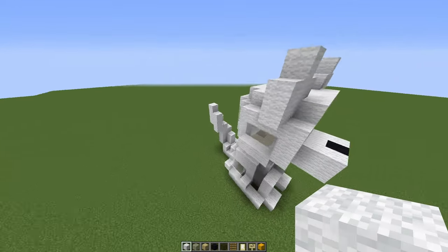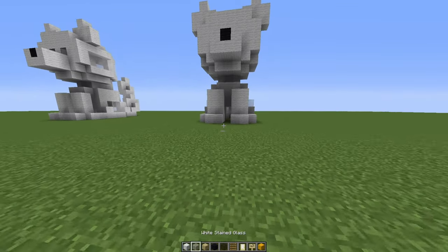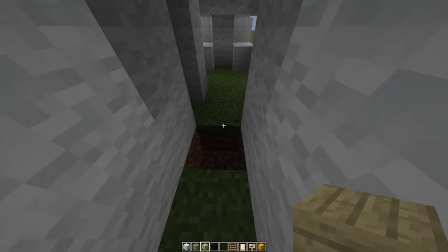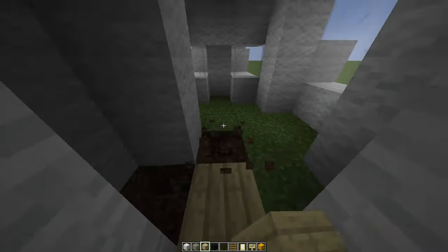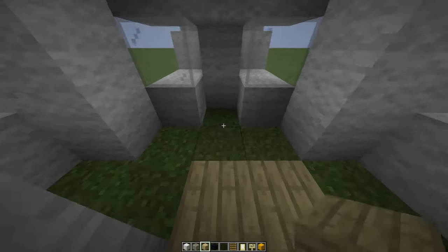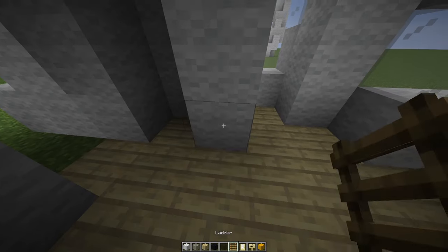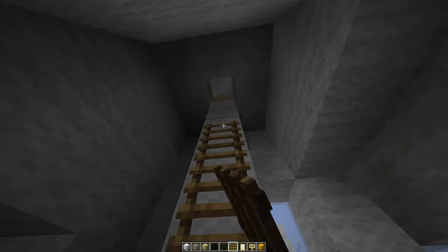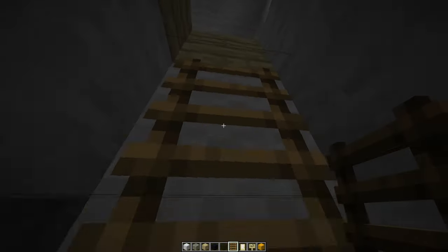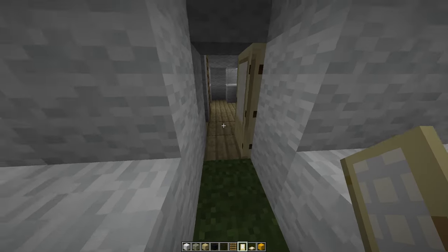And there we go, that's our puppy house exterior complete. If we pop inside, we'll add a floor downstairs — leave two blocks and then pop your floor in. I used birch planks but of course you could use whatever you like. We'll grab our ladders and place six of them right here, then head up and pop the trap door in, and the door on as well.